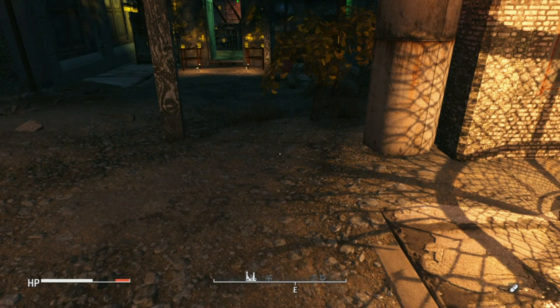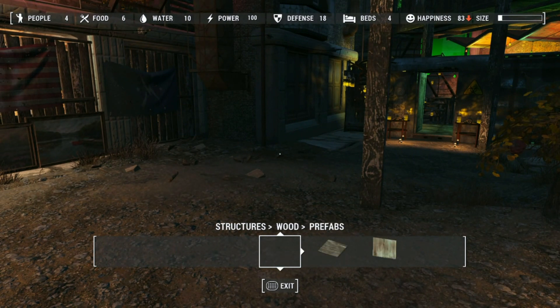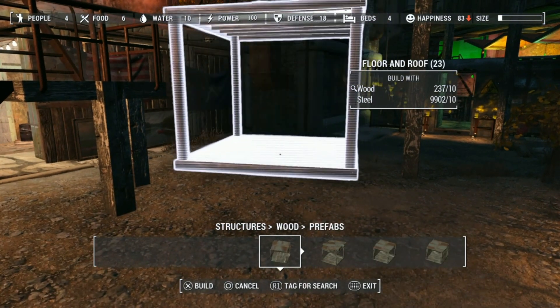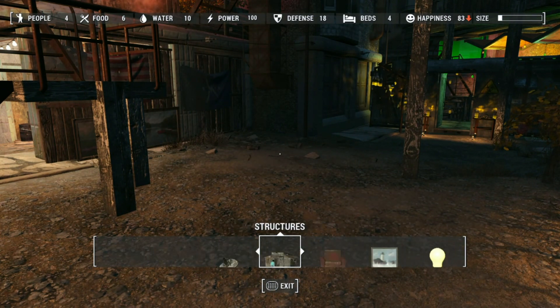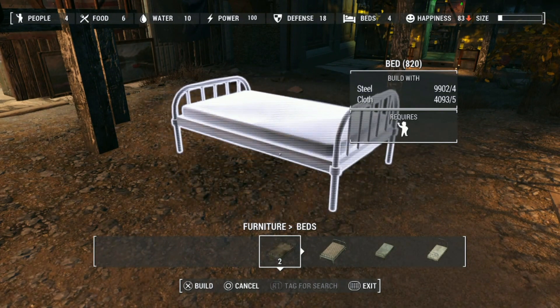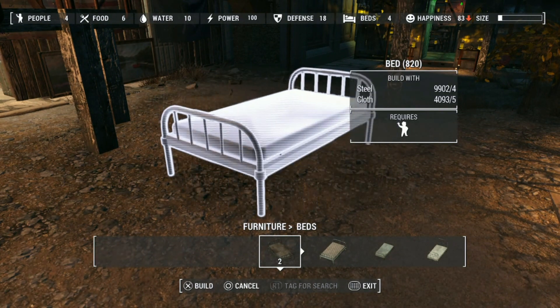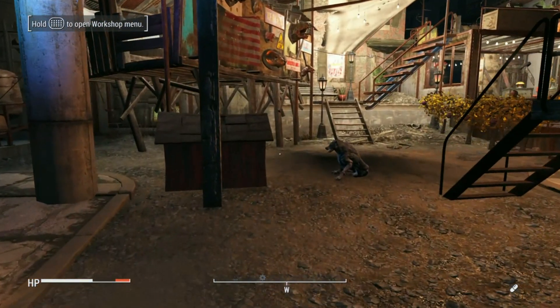When I go into the build menu I'll show you how much I have. I don't have a lot of wood at the moment, so I'll probably need to go back to Far Harbor. But the amount of cloth and steel I have — as you can see I have quite a lot, just from collecting stuff. So those are my main resources that I try to find.